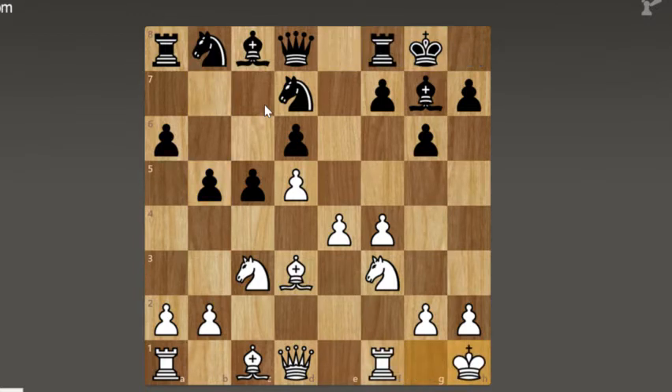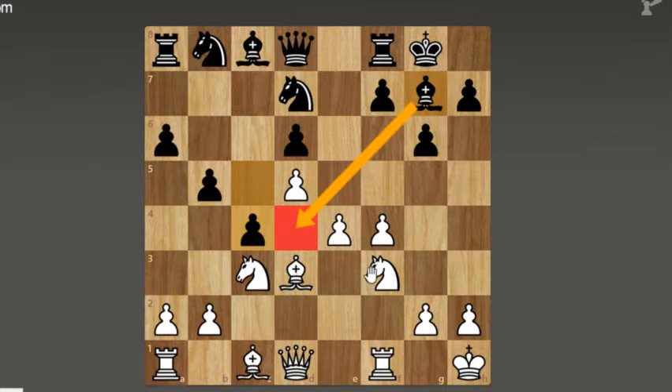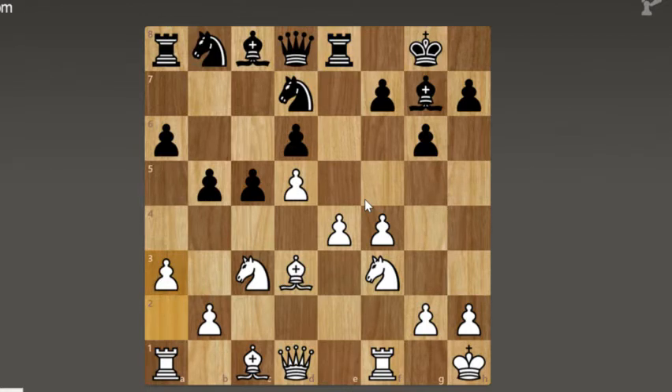Now white castles, black castles, and now king to h1 — a prophylactic move. This is to prevent something like pawn to c4, followed by bishop to c2 and maybe queen to b6 check. Imagine the king being on g1 — if white played something like e5, there could be a check, and also the bishop could come down for a check. So it's just getting away from threats. Now rook e8, just developing the rook. A3, just preventing the expansion of pawns, like maybe playing a5 followed by b4.